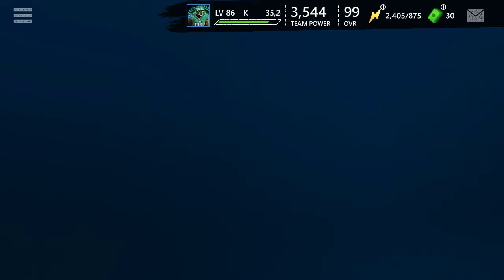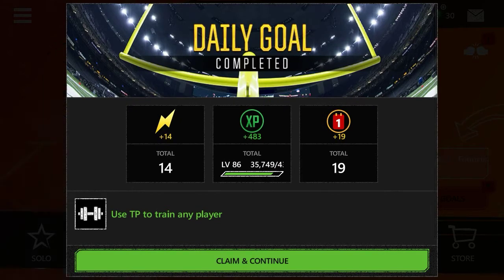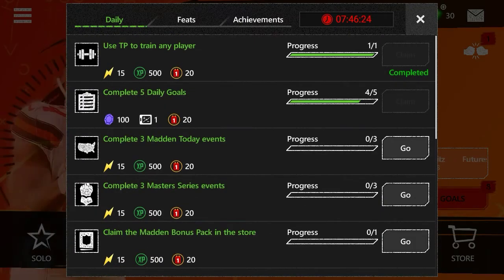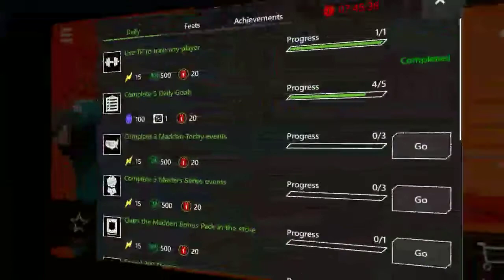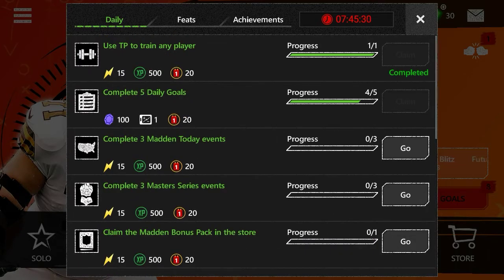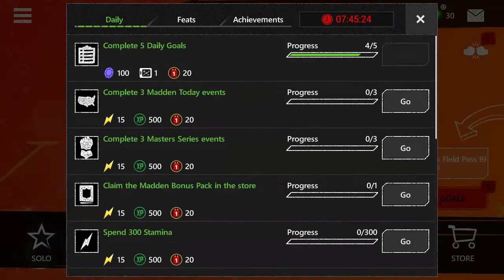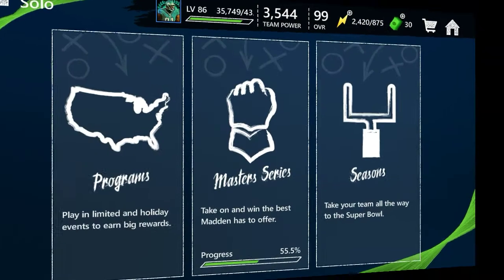The first way is the daily goals — everyone already knows about this. You want to claim all your daily goals each and every single day. Things like 'train up a player' give you 20 points each. If you do all 12 daily goals, that's 20 times 12 which gives you 240 points a day — just from daily goals alone.